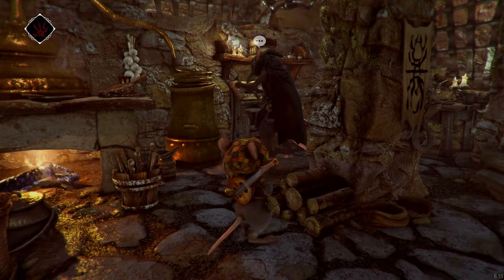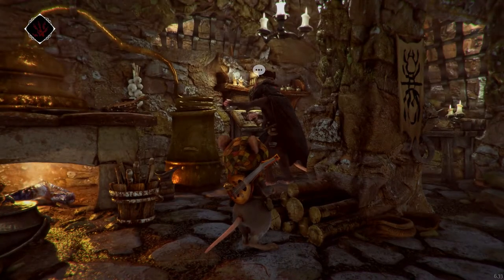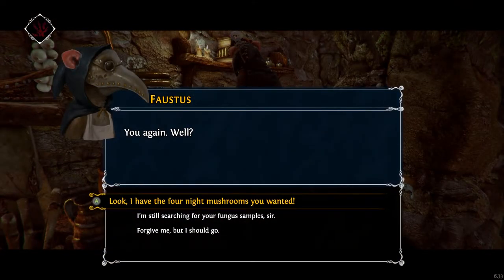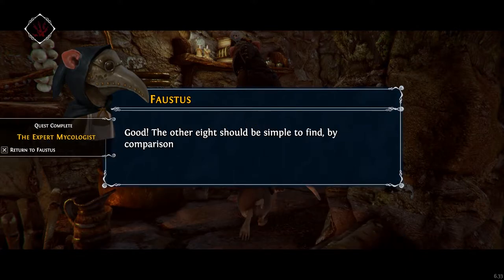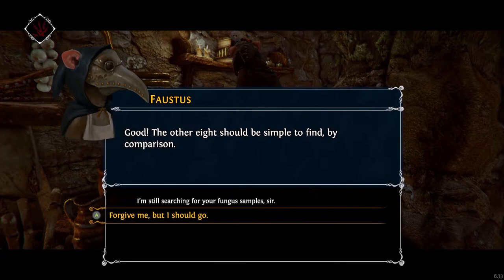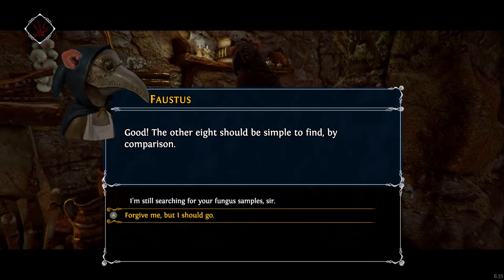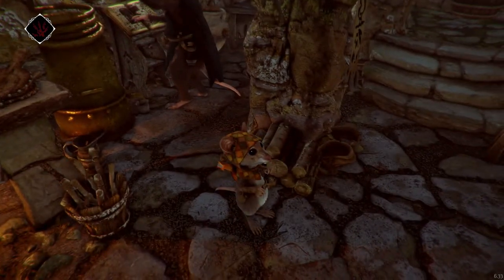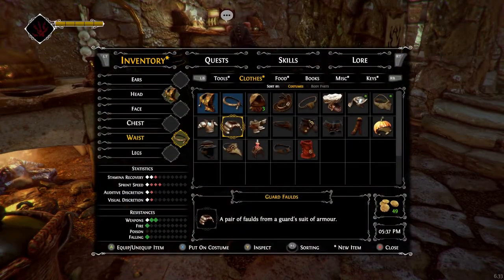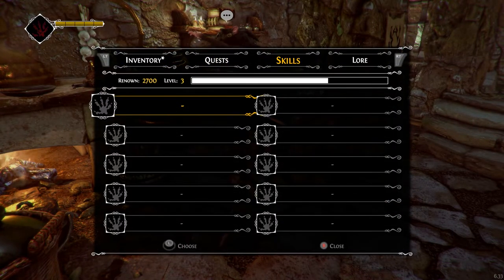I guess I'm just going to have to hope I find that final mushroom sometime in the future. But I do want to turn in the expert mycologist quest. 'Look, I have the four night mushrooms you wanted.' — 'Good. The other eight should be simple to find by comparison.' I wish that was the case. I was hoping for something like a piece of equipment, but I guess we just got Renown, which is not bad. Looks like we're fairly close to leveling up. Still don't have any skills — hopefully we get them soon.